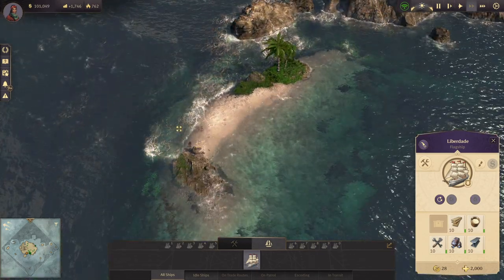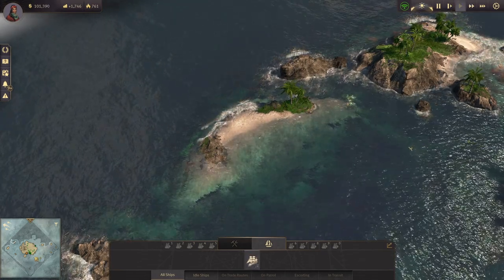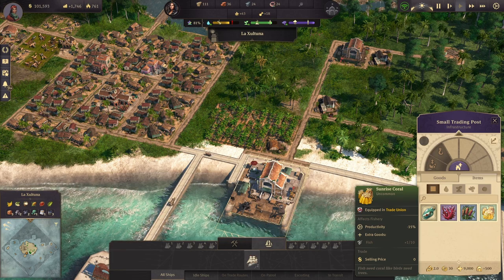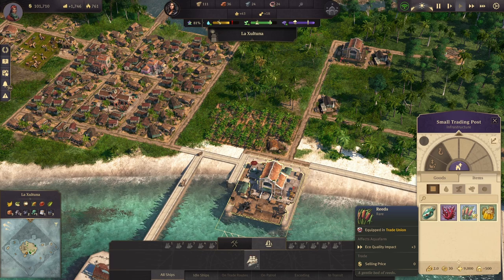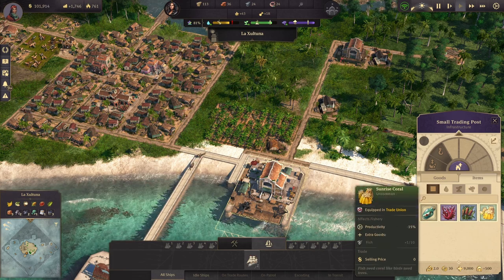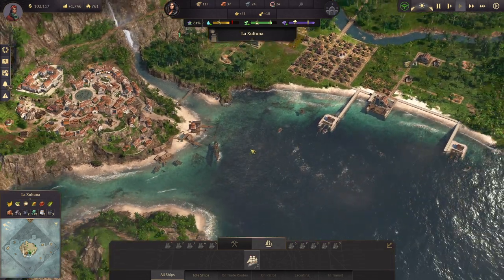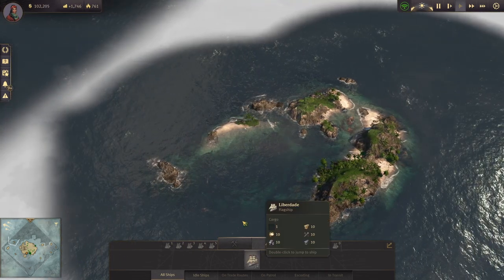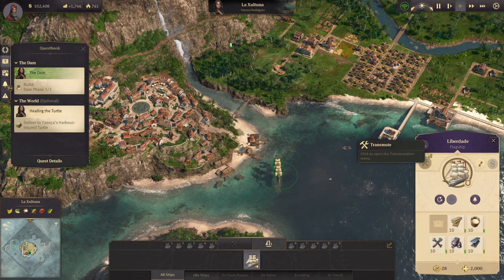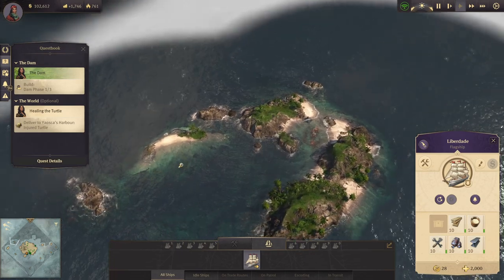Did I not pick the turtle up? I'm confused. I don't have a turtle — I think it bugged out on me. I'm going to go back and reload a save and see if I can fix that.